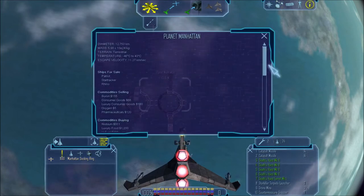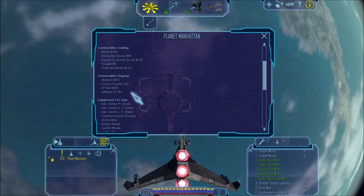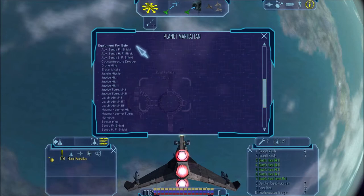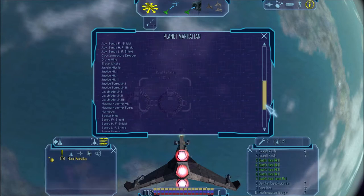Manhattan has quite a bit to offer, honestly. There are several ships on sale: the Patriot, the Star Tracker, and the Rhino transporter. I will not be going over every commodity the planet sells or buys. Noteworthy, however, is the fact that Cardamine isn't listed as a commodity it's buying, which lies at 1500 credits but is only acknowledged as medium price. For equipment, Manhattan is pretty basic as it's the first planet you'll land on — class up to class 2 shielding for every ship type, countermeasure dropper, drone mines, a few basic missiles, the Justice Mark 1, 2, 3 and Turret Mark 1 and 2, covering weapon class 1, 2, 3. Same with the Leather Blade.